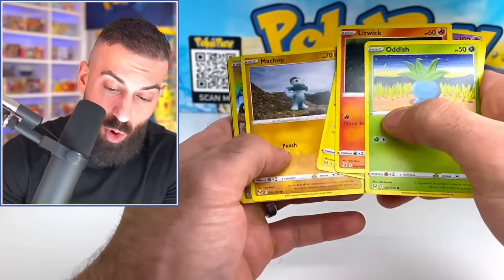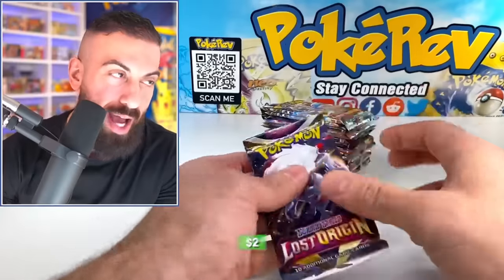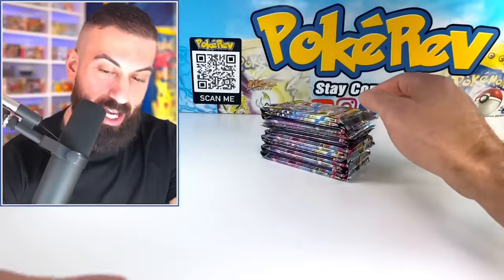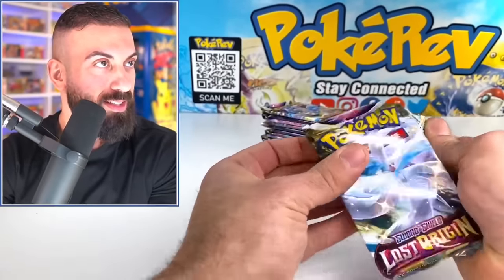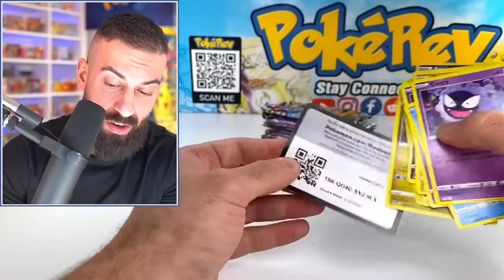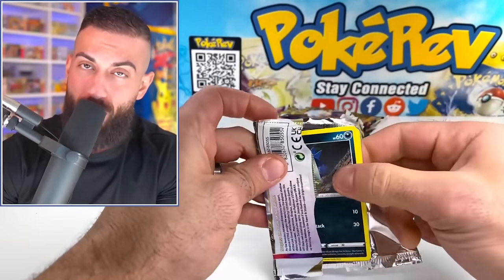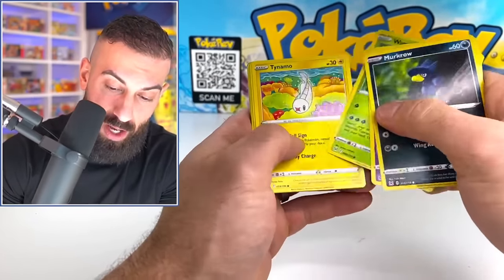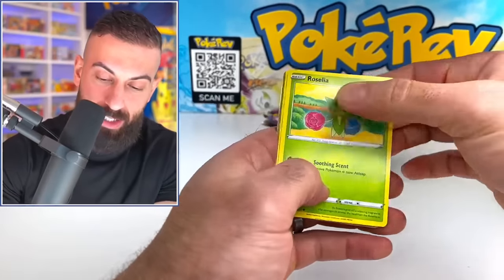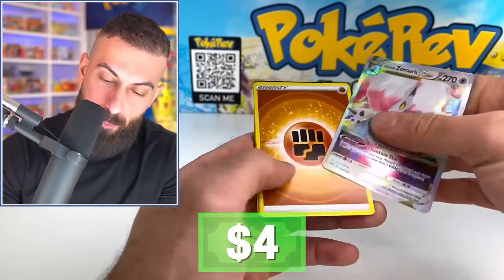We got a Snorlax in this set as well — Basket Legion holo. I can't stop! Somebody stop me right now. The pull rates are just getting wild. We got an Aerodactyl V-Star — not the Alt Art, but a really nice pull. I eventually pulled the Ultra Alt Art Aerodactyl — it took me forever, but I did pull one. Why don't we pull another one today?